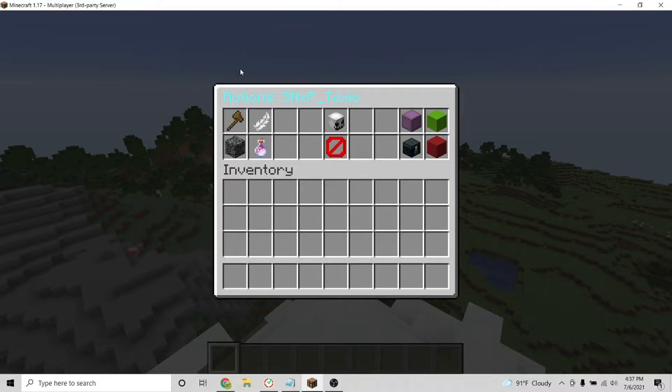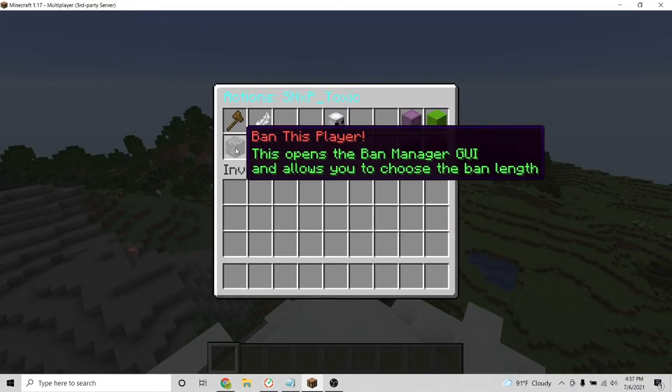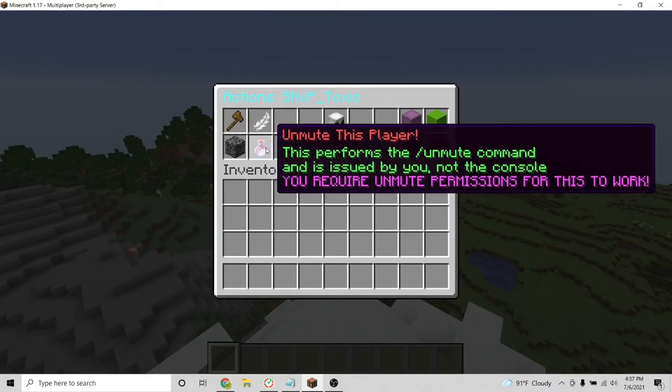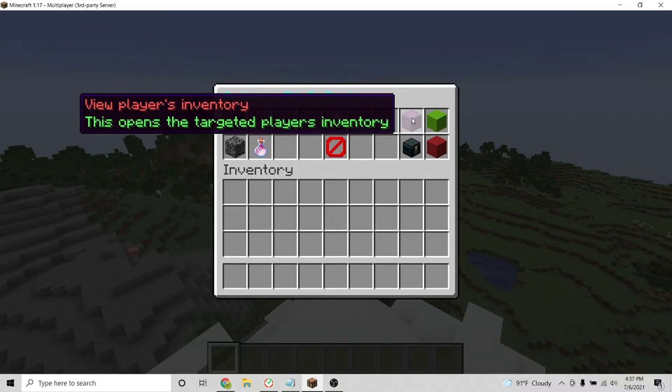Then if you click on a player's head, it will pull up a list of actions you can use. These actions include kicking, banning, muting, teleporting, the ability to see their inventory, and even make them an operator.